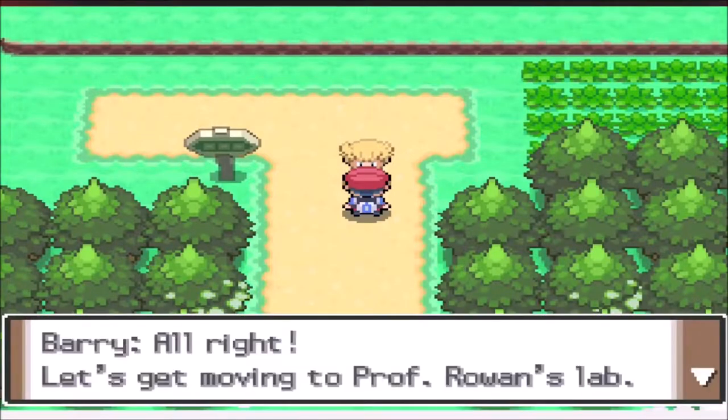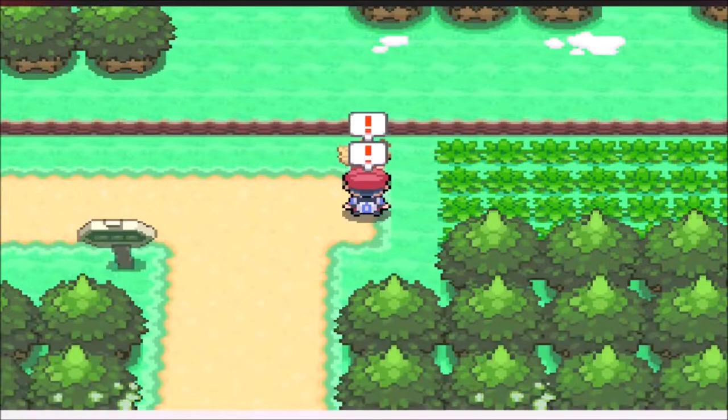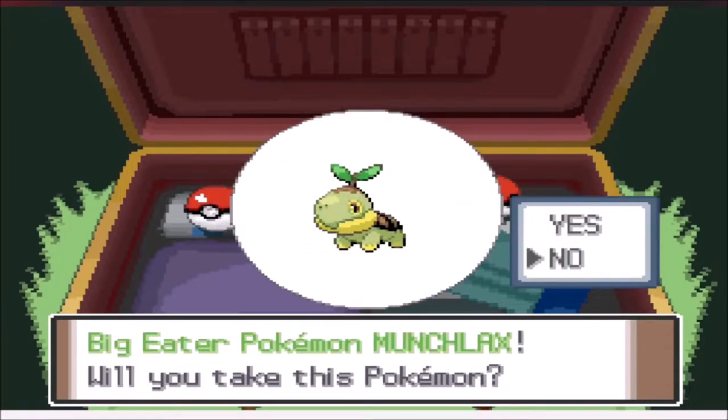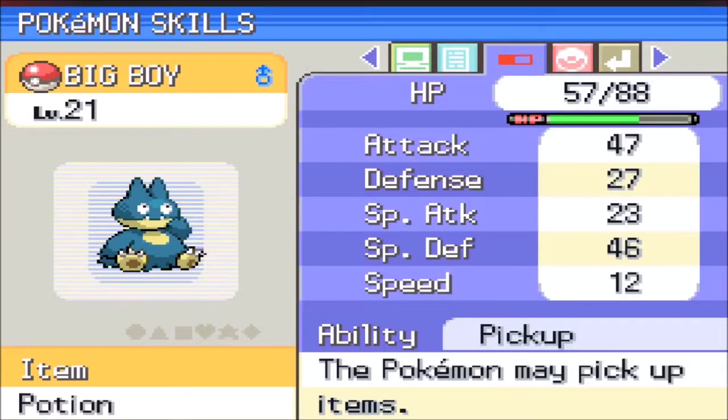Today we're doing a one Pokemon challenge on Pokemon Platinum, but we're going to use Munchlax this time. I changed Turtwig to Munchlax, so later on my rival will have Infernape. My Munchlax has a Sassy nature with the ability Pickup, which isn't going to be too helpful.